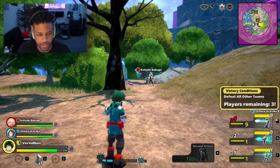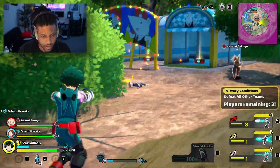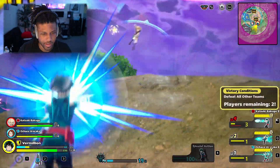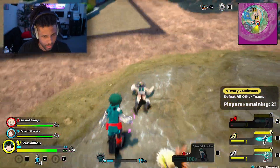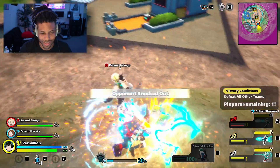Let's heal up and shield up real quick, then go in for the kill on Todoroki. Finishing assassination. Bakugo, get off of me! What are you doing man?